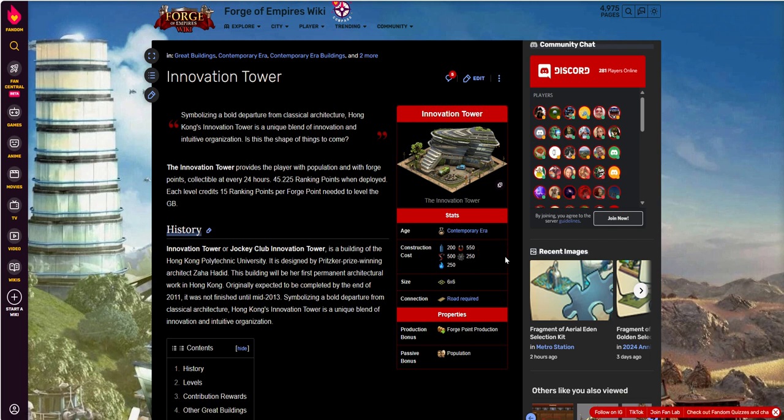What's it cost, and why do we care about this in the game? Contemporary Era: $200, $550, $500, $250, $250, $250 — so not too expensive, all things considered for a contemporary era building, with a $550 and a $500 in there. It's 6x6 — it looks bigger than that, doesn't it? I could easily have guessed this is a 7x7, but it's only a 6x6, so that's kind of cool — it saves a little bit of real estate.